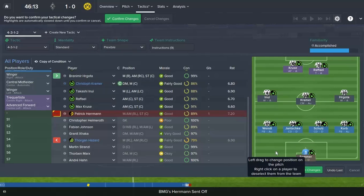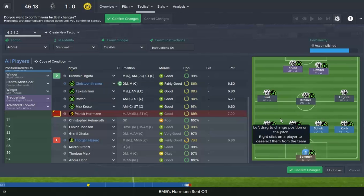Literally 30 seconds or so after he scored, Patrick-Hermann gets himself sent off. So what I have to do here is bring Hergota on for Hazard. Hergota goes out to the right, and Kramer moves up from defensive midfield into central midfield, and we play a 4-3-2. Let's hope we can just at least see this out to get the 3 points — if the worst happens, we get a draw, I'm happy with that.